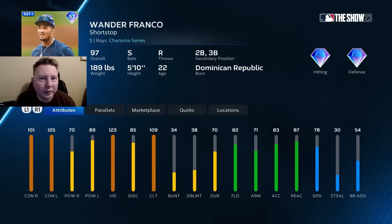Next is Wander Franco, who I'm also rating B-tier. This is a card and player that I've loved throughout the years, but unfortunately this card is just pretty average at everything that matters. Only 101-70 versus righties, only gold fielding, only 78 speed — just really average across the board. Obviously the switch hitting is great, but I don't think you're going to take advantage of that 125-89 versus lefties very often.